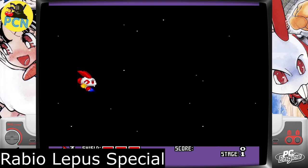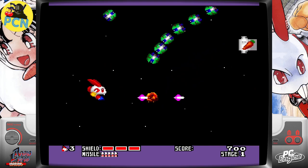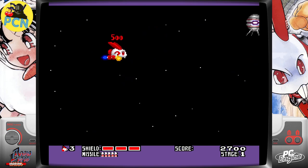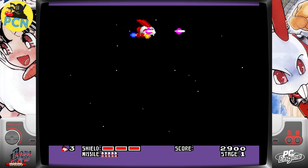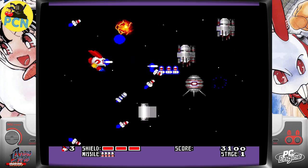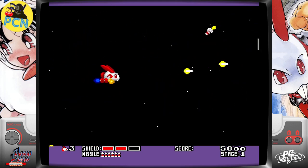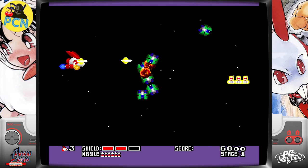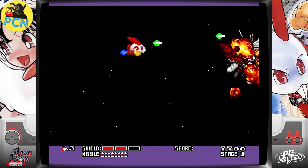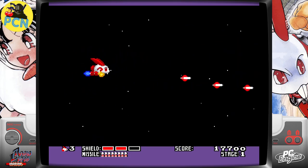Next up: Rabio Lepus Special — a shoot-em-up with a bunny. When you get close to enemies you can punch them, which is a nice touch for a shooter. The PC Engine had loads of shooters — almost like the way the Saturn had loads of shooters. Rabio Lepus Special is definitely worth checking out, and I certainly think you guys should give this one a go.